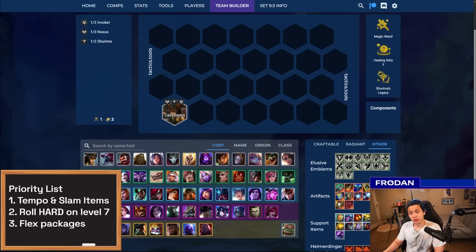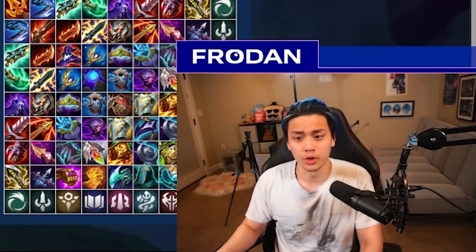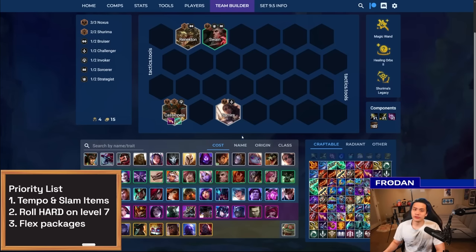The buildup for Azir is oriented around Cassiopeia. A lot of times you play around Cassiopeia and Renekton as a Shurima core. You could also play around Swain and Samira for Noxus. Cassiopeia is really powerful — put things like Gunblade, Nashor's Tooth, and other AP items on her. She's very, very strong. In fact, I'm willing to say that Cassiopeia is just the best one-cost in the game, period. At level five, add a little more frontline — Taric is a favorite, or just add another Bruiser like Vi.